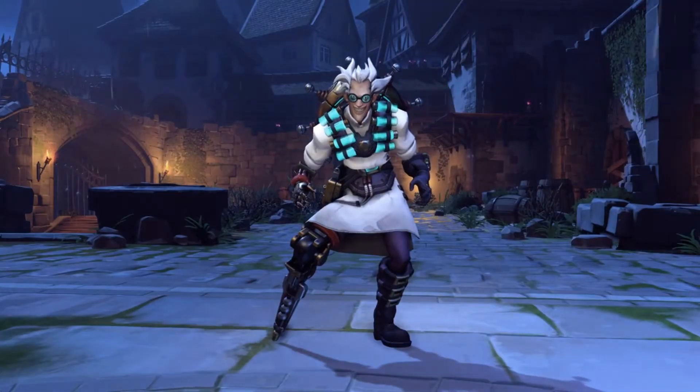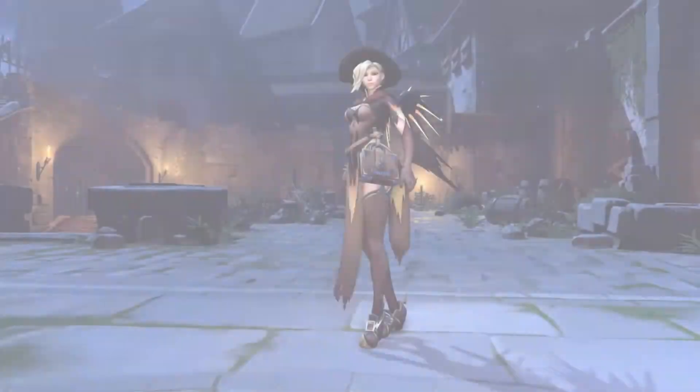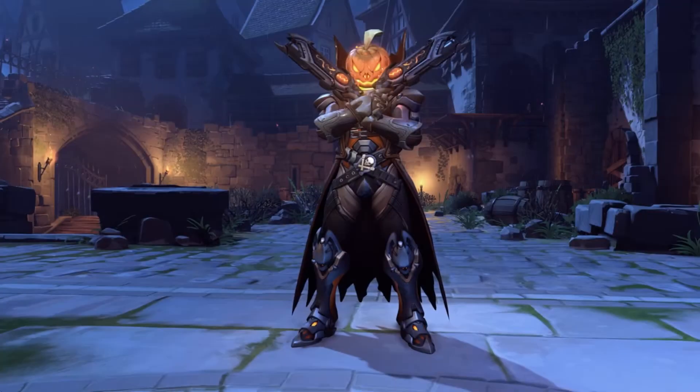Sombra got leaked as well, so I'm going to show you guys what she looks like. I think she actually looks pretty cool — I like the weapons and abilities she might have. As you can see right there, she has an Uzi and what looks like a strap of grenades, maybe EMP grenades. She looks really cool — another female character, which is awesome. I think she'll be a good character and actually useful in competitive and quick play.